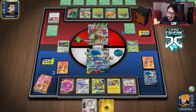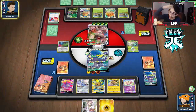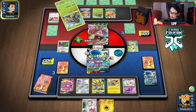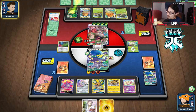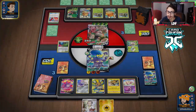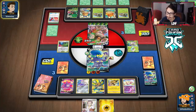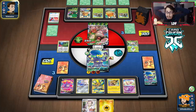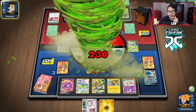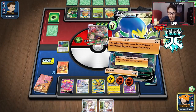If they just retreat and go under the Rillaboom VMAX, we'd have to literally draw a Boss's Orders or Scoop Up Net and Stellar Wish into our last boss. I kind of regret benching the Crobat — we might have needed it to dig for a Boss's Orders play. Let's just hope they don't retreat and just knock me out with the VMAX. It looks like they're going to attack me with the Active — all we have to do is get a Switching card and we win the game. Our Research and Stellar Wish — we just have to find one of our two Scoop Up Nets or Switch. That Zapdos play is completely irrelevant. That is game.